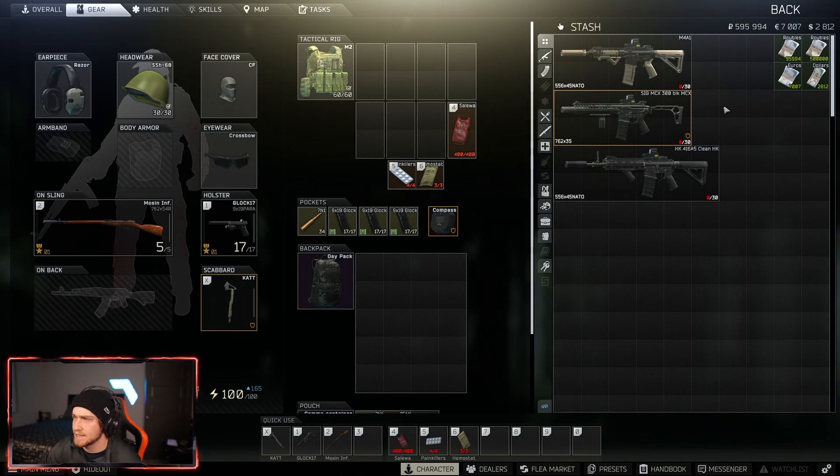These are the three builds I've been running. They're not meta by any stretch of the imagination, but they look really cool. When I play the game I'm looking for a balance of the way it looks and the way it performs. I don't like most of the meta guns. I like the short barrel, tactical CQB-type looking guns, so these aren't going to have the best recoil or ergonomics, but they'll be somewhere in the middle and they look good.